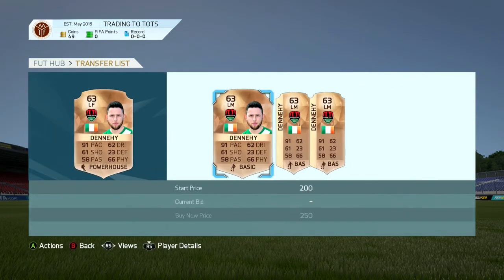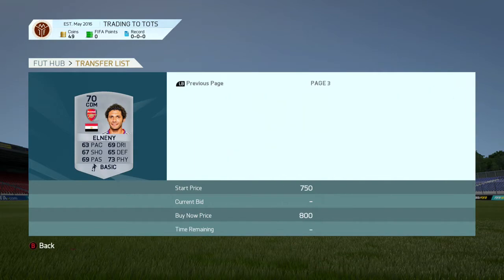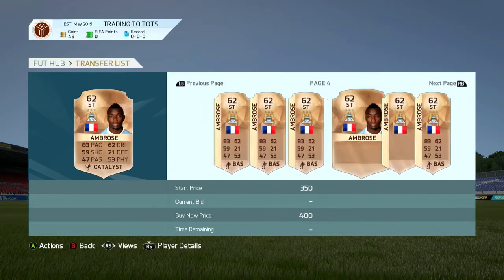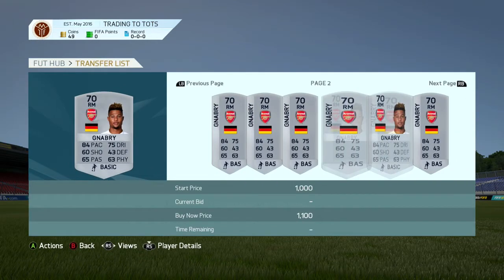Next up we got Roberto Firmino for 1.5k in CDM and listed him up for 2.9k. We got a deadhead for 250 and listed him up for 500 in left forward. We also got El Nany for 250 and listed him up for 350. Then we got Ambrose, the Man City striker in catalyst chemistry style, for 450 coins and listed him up for 600.